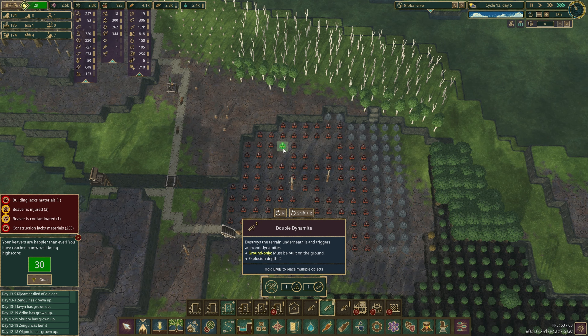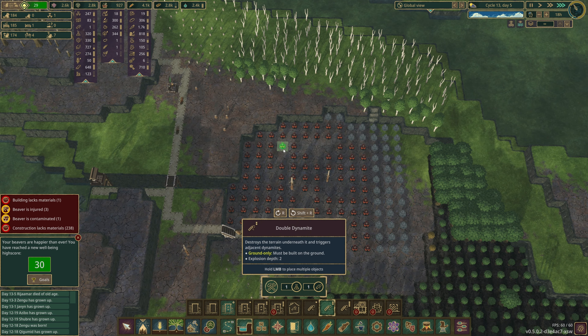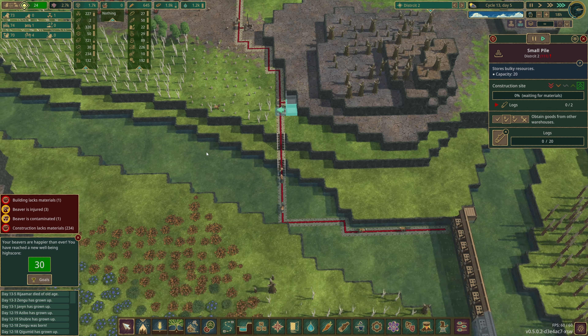I'm thinking we should build a couple of files and have the haulers supplying these - bring the supplies over because we do have more construction to do over here. This is just stage one - we obviously need to block off this one as well as part of stage two. This will make a big difference, this will protect all of this area, so this becomes vulnerable.